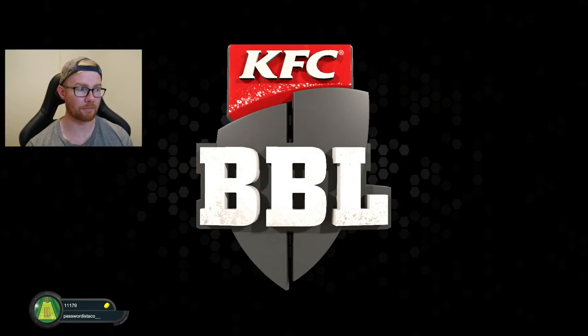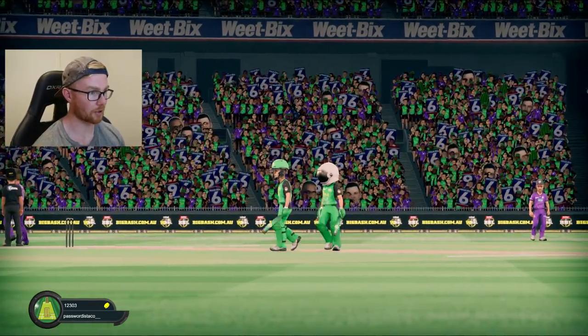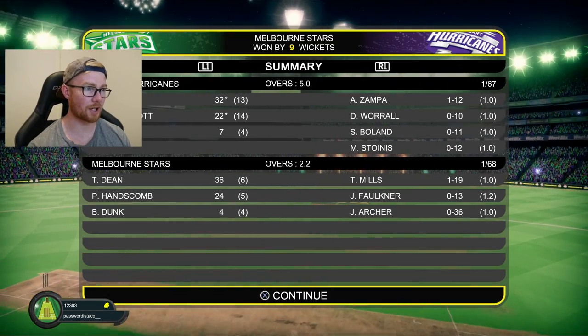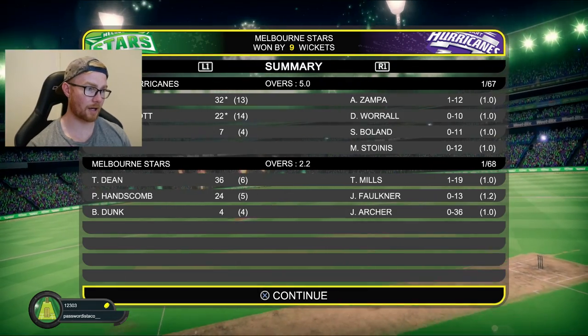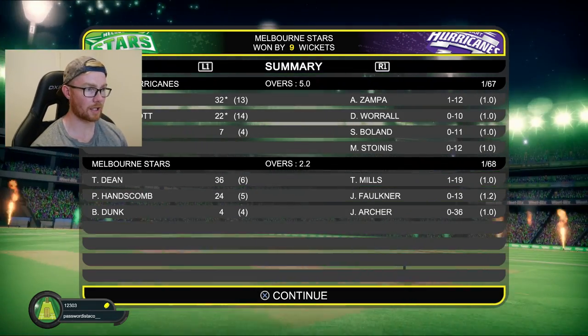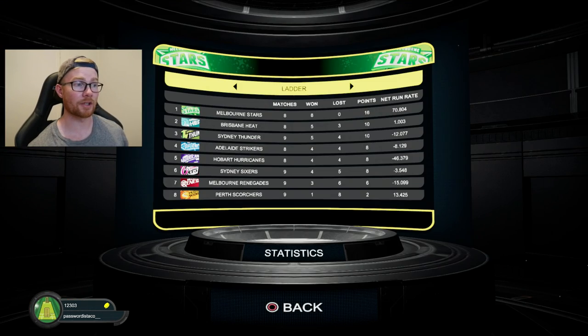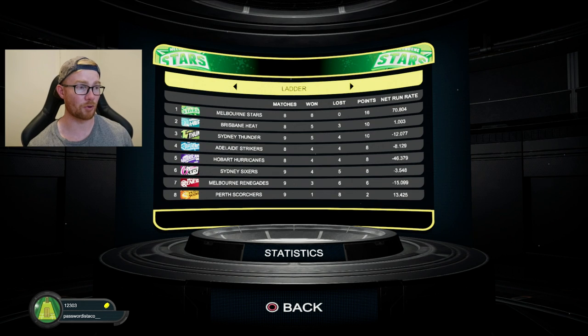I think that's the match. Why don't you just give us an extra difficulty or some shit? Maybe we unlock it if we win a tournament. Winning the match by nine wickets. Dean, 36 off six — he'll take home our man of the match. Let's have a look at the ladder — not that it will change much because we will still be on top. Eight matches, eight wins, 16 points, net run rate of 70.80 — absolutely huge.